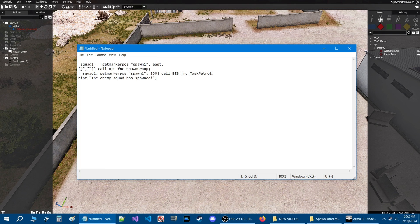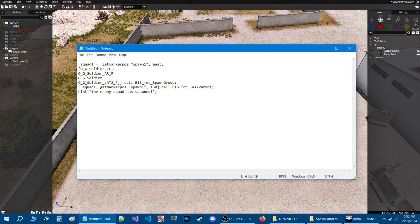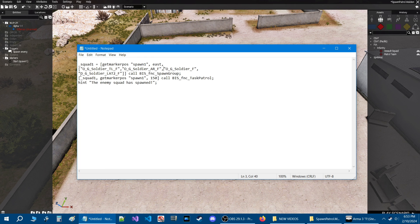Back on our desktop looking at the code, go to the second line where I've highlighted — highlight those quotes, and in between the brackets press Ctrl+V. That'll paste the class names we captured in the editor. Then we need to add quotes before and after each class name, add a comma after each one with no comma at the end, and bring it all together. There are our class names and we have our spawn one marker down.